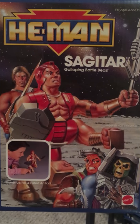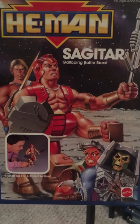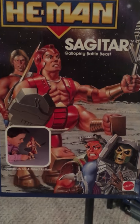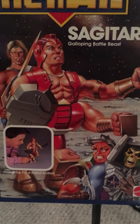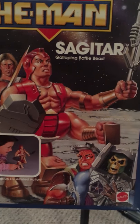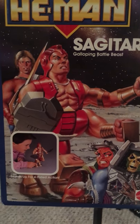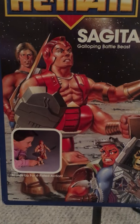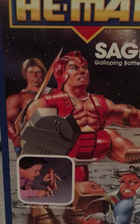Okay, Sagittar — pretty strange figure with the He-Man collection. He's like a centaur humanoid creature. In the cartoon, he has some shades that look kind of cool, but he doesn't have shades as an actual figure.